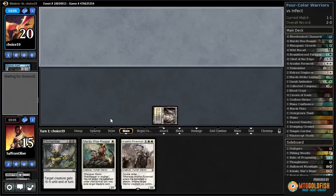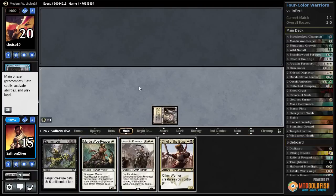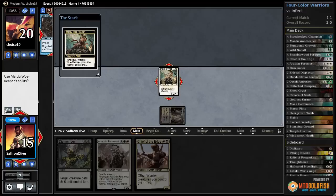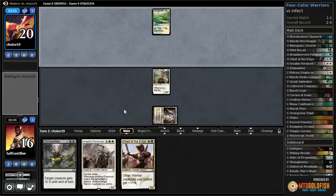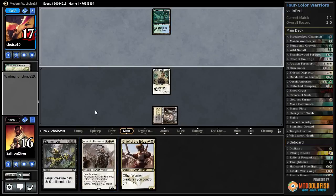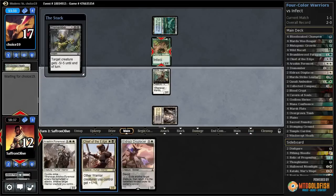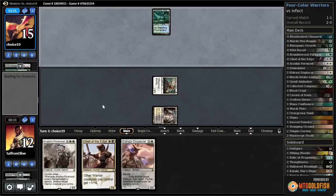Pass the turn. Our opponent has Vines and Mutagenic Growth. Wow, they didn't even play their land — that is a really weird turn. I don't understand that thinking. Why would you not at least play your land? Even if you don't crack it, you've got a fetch land. I don't understand the logic there — unless it was just a mistake. There's the Vines. Opponent cracks it now. We just want to draw lands — we are going to immediately kill Glistener Elf if our opponent plays it. Opponent taps down to 17. There's Glistener Elf. Let's Dismember Glistener Elf, get in for two.